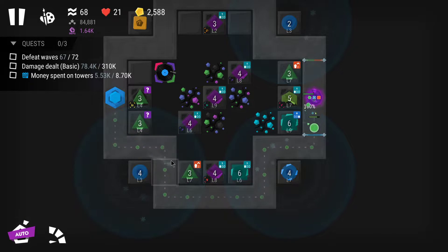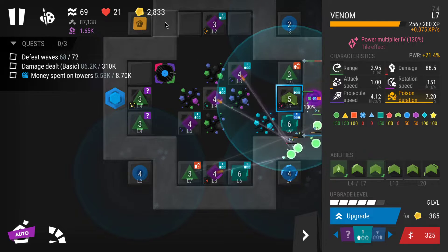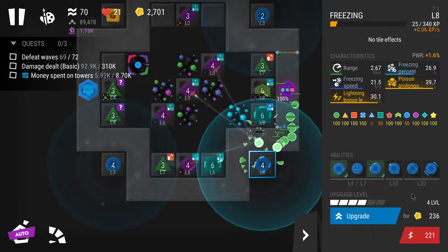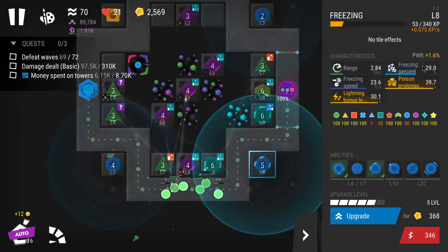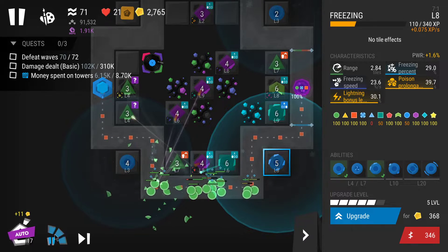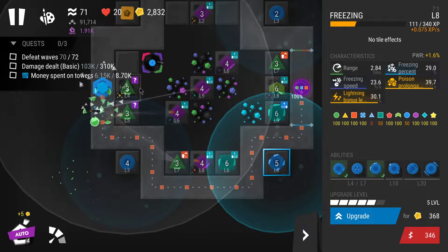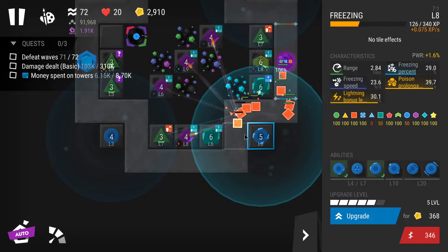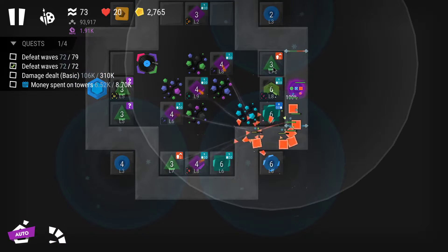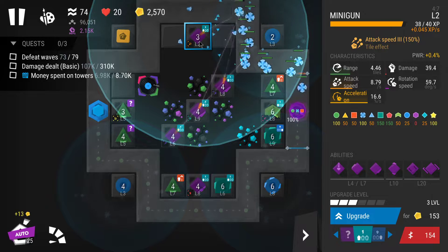Level four on the freezing on the left — nice. Probably maxing the venom now — it's gonna be 385 so that's pretty expensive, but I should be able to get it. Also maxing the freezing for a higher slow. I could theoretically already complete this quest since I've spent almost 3000 on towers, but let's see if I can survive a little longer. Getting the sniper to level four and maybe this minigun to level four as well.